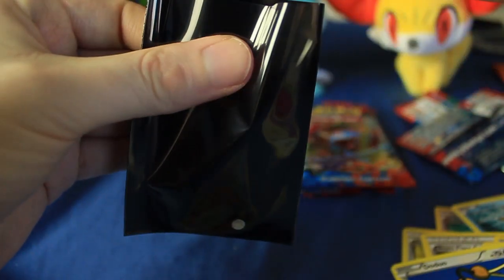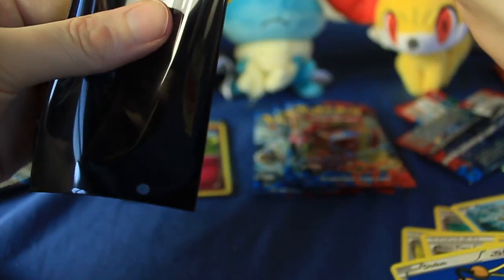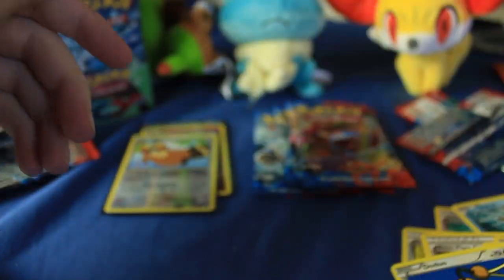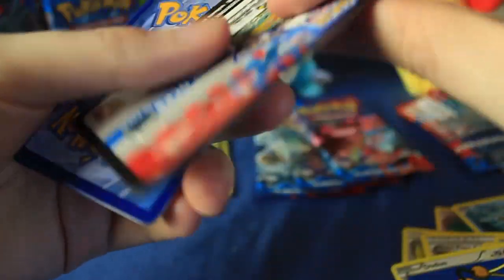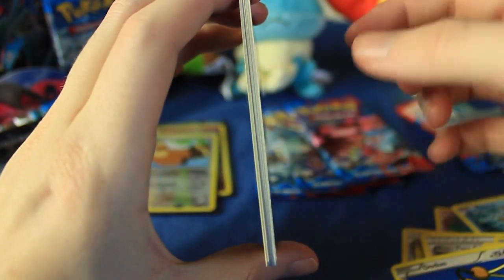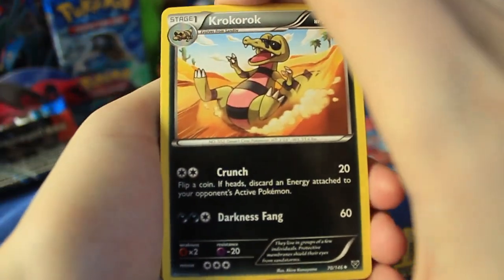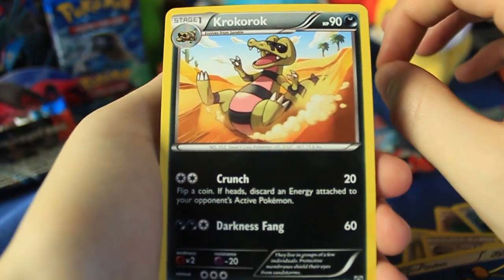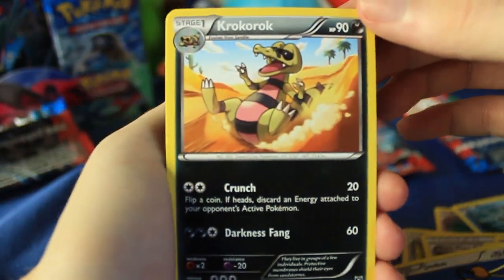Let's go ahead and sleeve both those guys up. I don't always sleeve my reverse holographic rares, but might as well today — why not? We've still got 4 packs to go. I feel like a lot of these cards have a little bend to them — they're ever so slightly warped. But that doesn't really matter because once you sleeve them up, they'll tend to straighten out. The things you're going to be worried about as a collector are things like scrapes, bends as in a crease, stuff like that. But the actual warping — not a big deal.